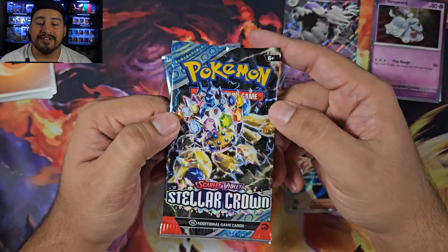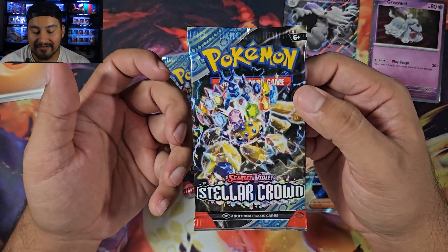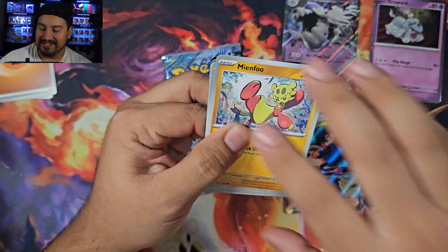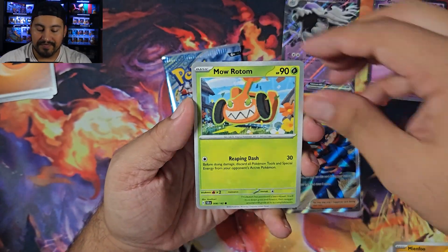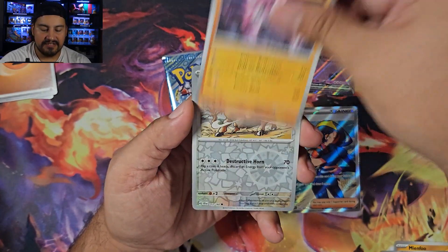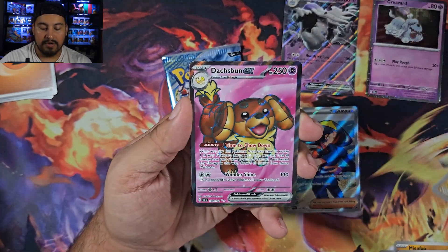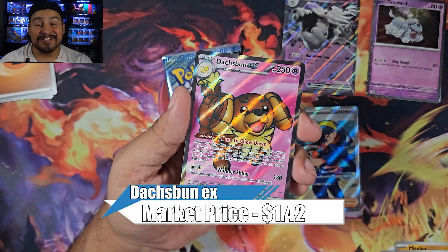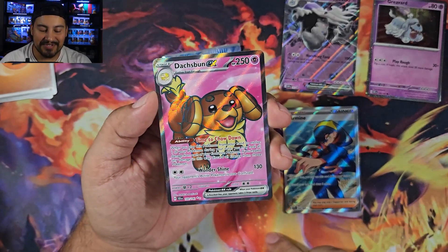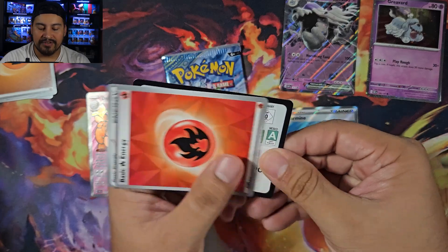Of course, looking for the Bulbasaur, looking for the Squirtle — would love to get those. Already have the Terrapagos, which was awesome — put that in the last video, go check it out. We got a Mianfu, Moe Rotom, Scorbunny, Cover Fossil, Revavroom, Glass Trumpet, Diancie, Tauros, and a Joltik. And a Toxtricity EX full art — I cannot complain about this. This is a fantastic opening. A fire energy and a code.